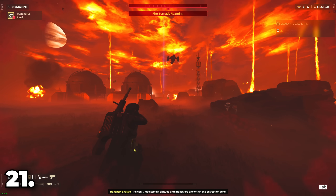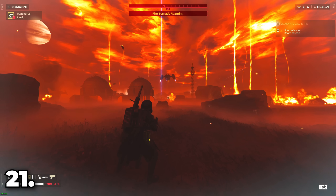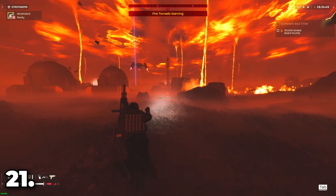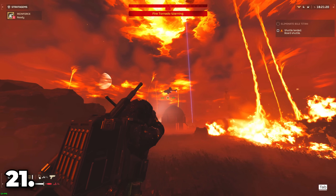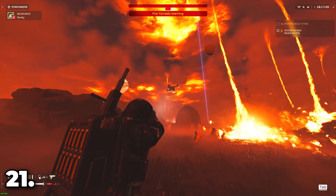If you call in for extraction as the ship is about to land, you can step out of the area and that will force Pelican One to stay hovering over the extraction zone, shooting down anything it sees and killing a lot of enemies from very far away.